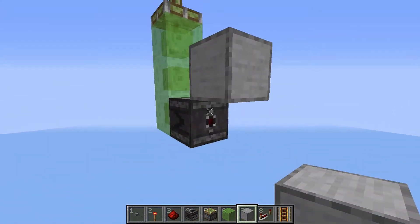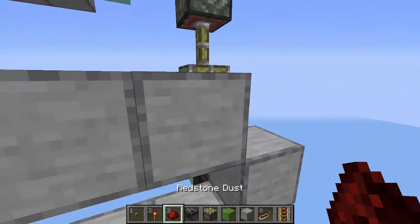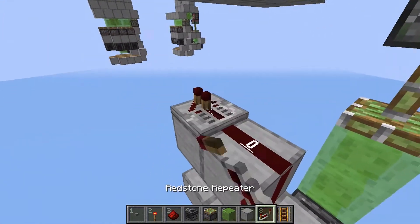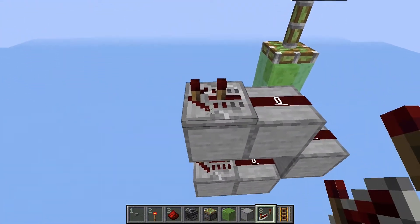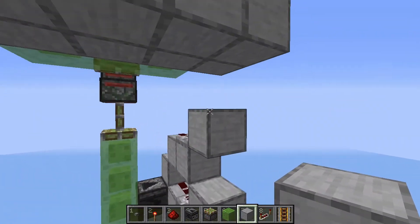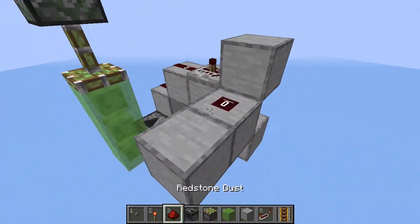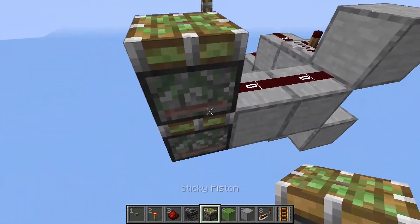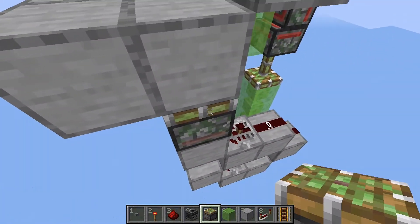Place a block over here above the observer, then more blocks like this. Place some redstone on top of these 3 blocks, then repeaters on these blocks. Set this one to 4 ticks and this one to 2 ticks. Place a block in front of those repeaters like that. And from this repeater, go out 2 blocks and place 2 redstone dusts on top of them. From here you can place a sticky piston over there, and another one over here.